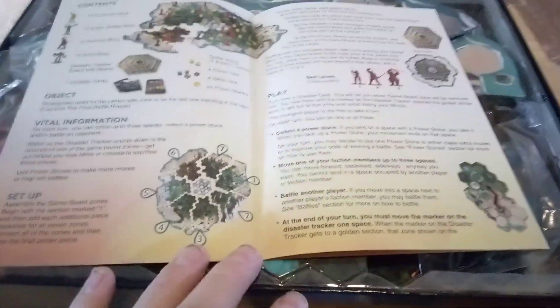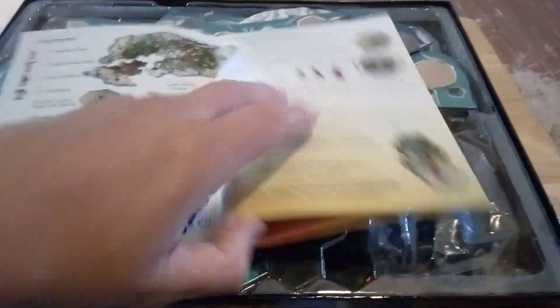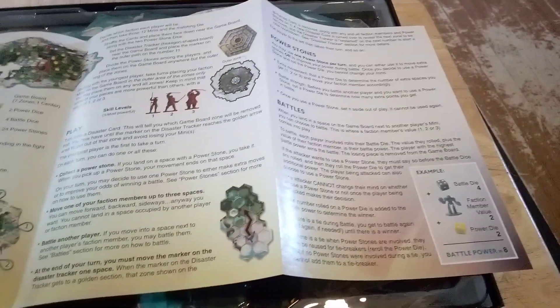Look at that — short and sweet rule book! They didn't make it overly complicated. Three pages — four pages. Really, just three pages.